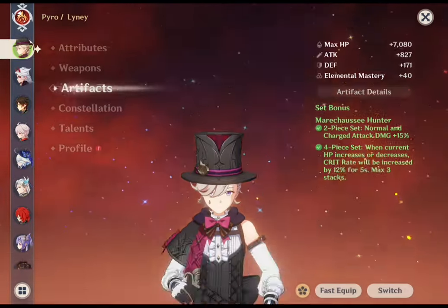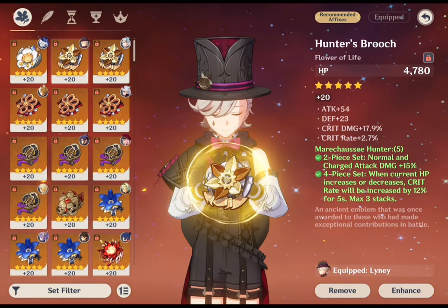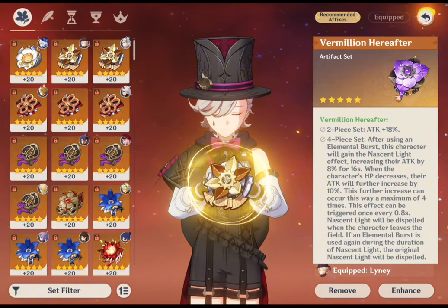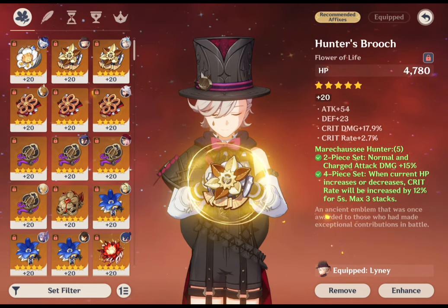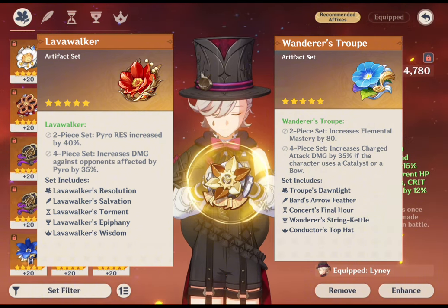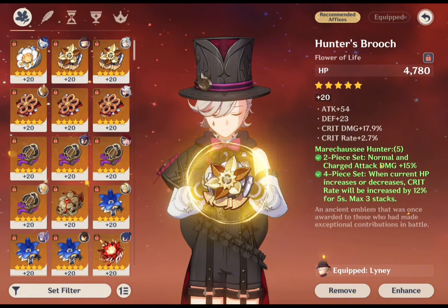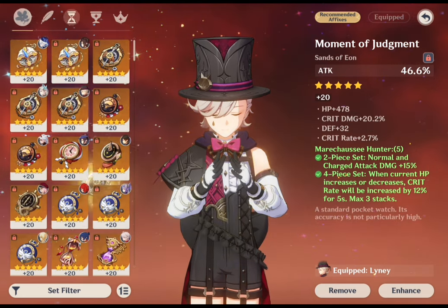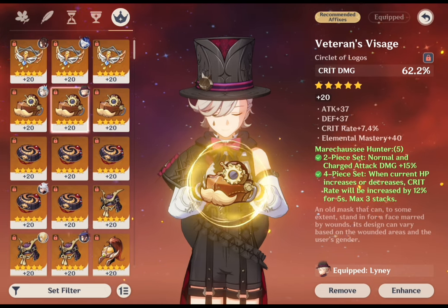Moving on to artifact sets: Marechaussee Hunter is the best build for Lyney, dramatically increasing his damage output by easing crit rate requirements. His HP mechanic can easily activate the artifact's effect. Vermillion Hereafter can also be used to boost his attack. Alternative sets include 4-piece Lavawalker and Wanderer's Troupe — Lavawalker increases his pyro damage and Wanderer's Troupe increases elemental and charged attack damage by 30% at 4-piece. For main stats, go for ATK on sands, pyro damage on goblet, and crit on circlet. Energy recharge on sands is an option if needed.